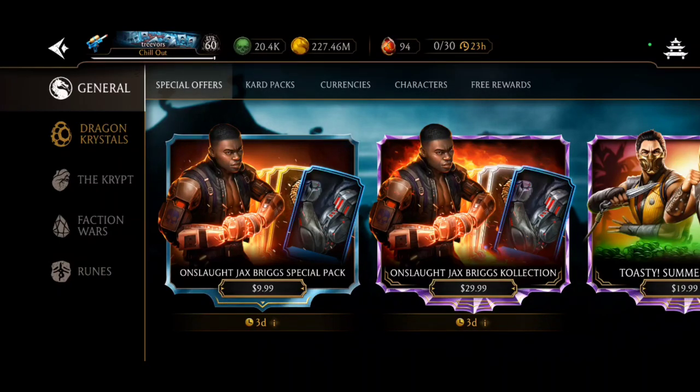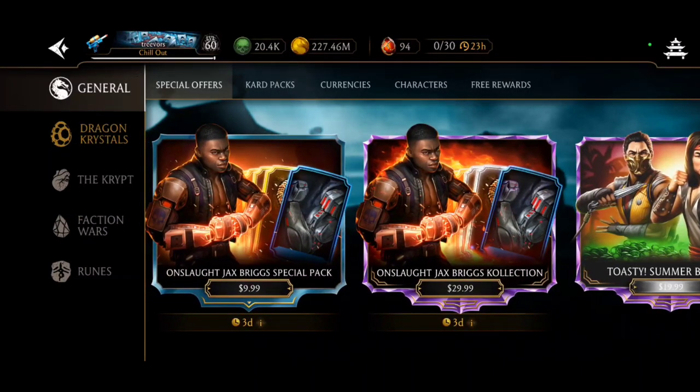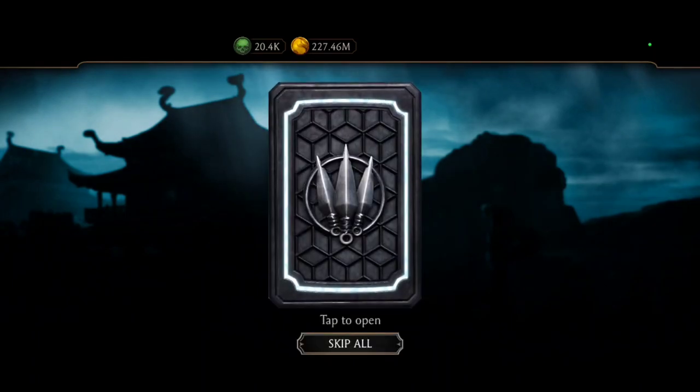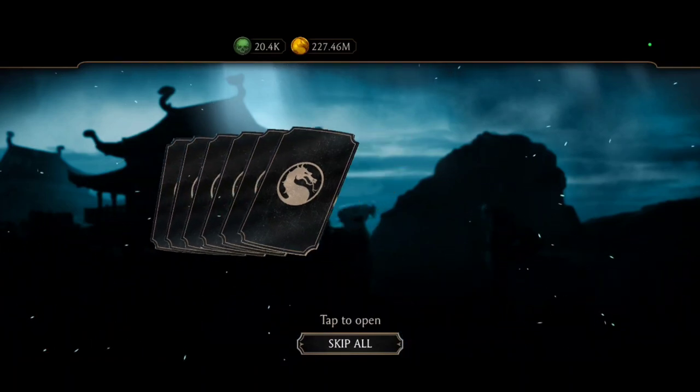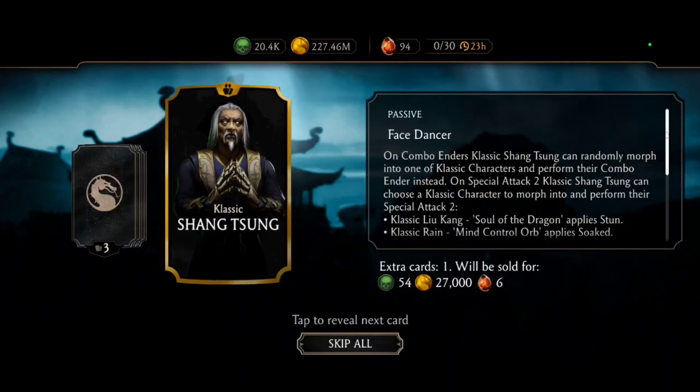What's going on YouTube, it's Tree Wars. Looks like there's three days to buy both of them, but Onslaught Jax Briggs is out now. I don't know if you can get them in the crypt or anywhere else. I know you can get Onslaught Fujin in the casket — you saw that in the last video I uploaded. I tried buying one pack already and didn't get them, so I figured might as well just do the 30. The amount I've played with him, I like his combo enders.